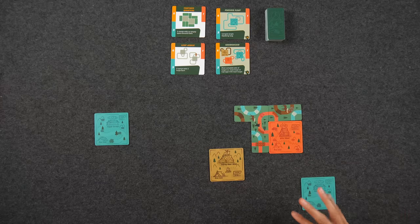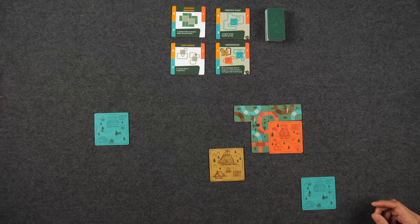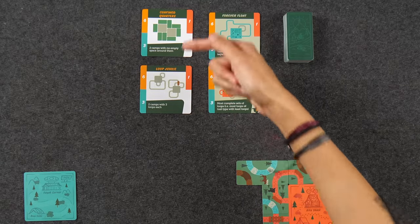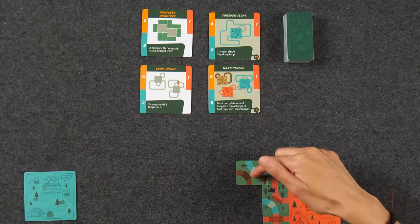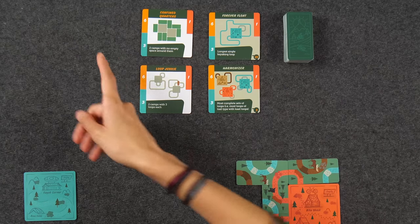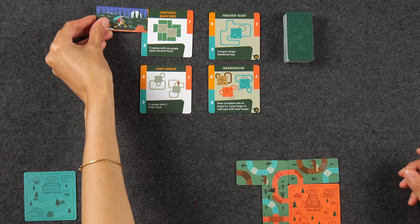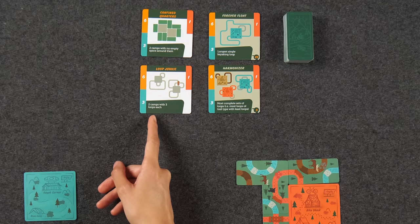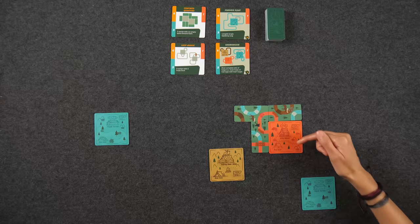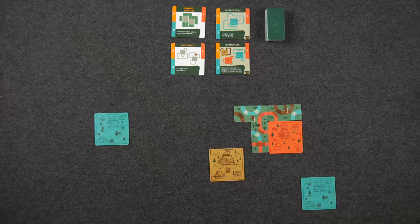We also have two in-game cards — the game comes with several but we just play with two each game. These are essentially a race to fulfill whatever it says on the card. The two we're playing with today are 'Confined Quarters,' where you have to have two camps with no empty space around them — diagonals don't count — and the first person to fulfill this gets six points. Whoever gets it next gets three points. The other is 'Loop Junkie,' where you have to have two camps with three loops each.